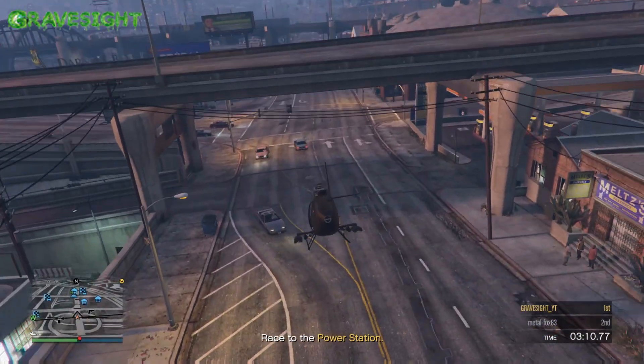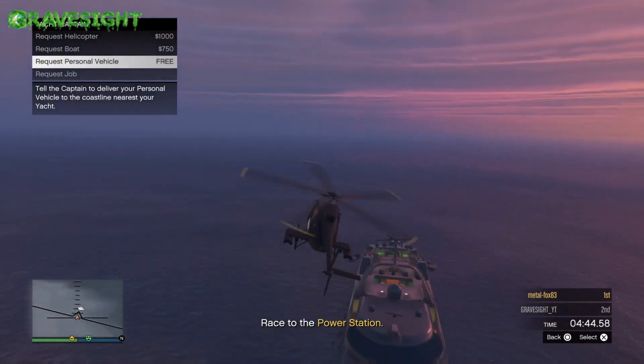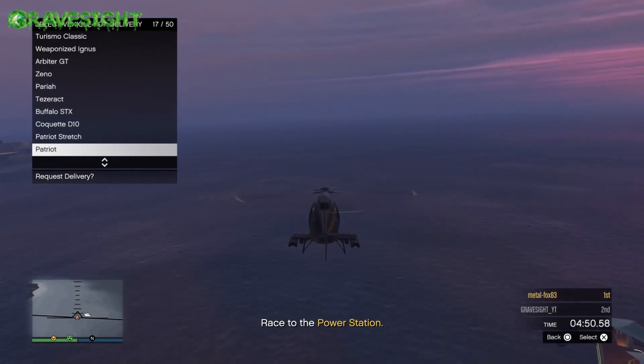From here, take the Buzzard and fly it out to your yacht. Once at the yacht, call your captain and choose Personal Vehicle.